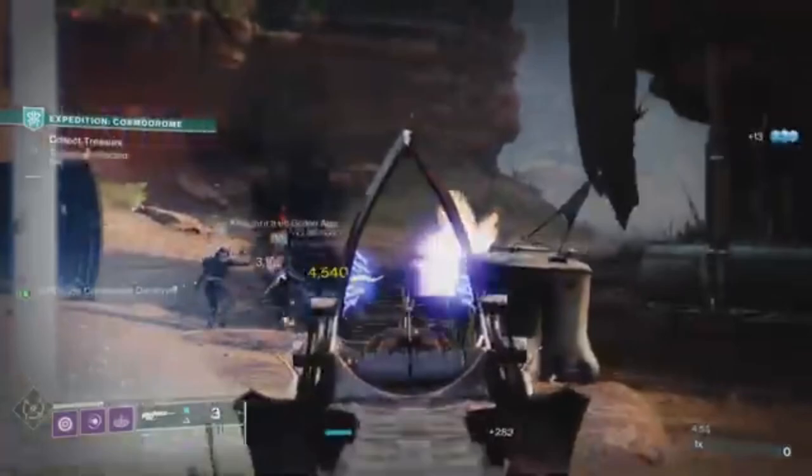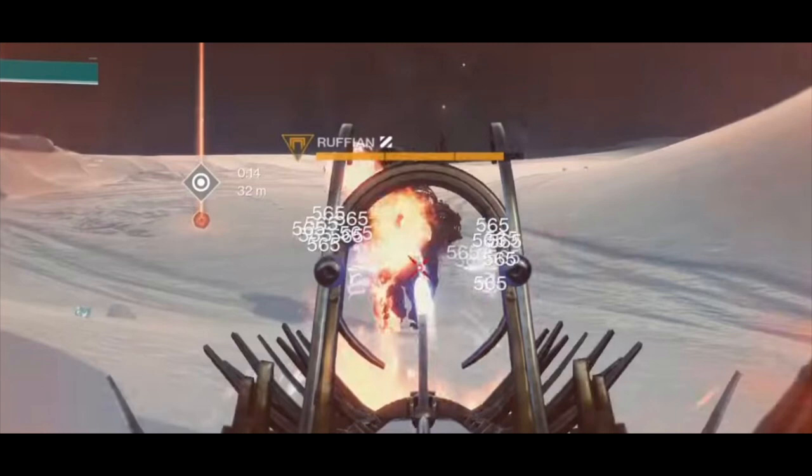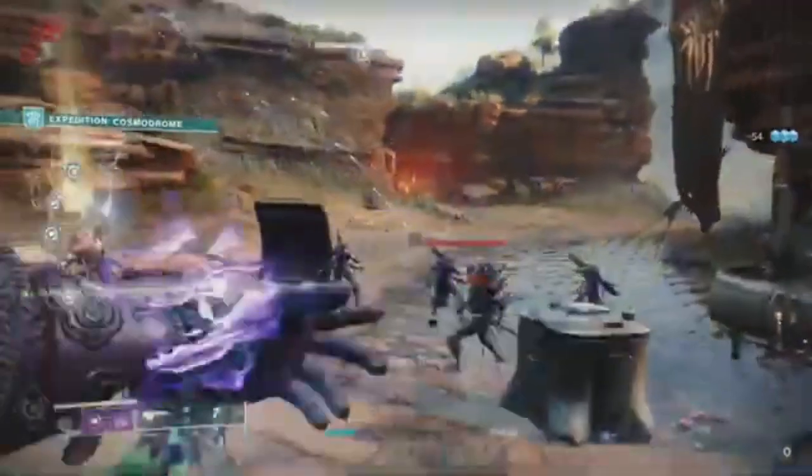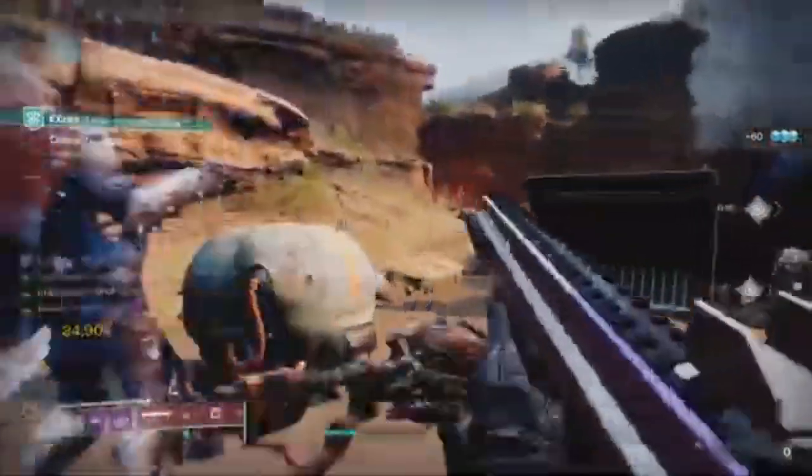The next triumph is called Robber Baron, where you're going to have to defeat Rufians — sorry if I said it wrong — which are only in the expedition activities. You'll see them as like a champion-type enemy around the activities. Basically you're going to have to defeat them; I believe there's around 20 or 30 that you have to kill every time you do an expedition activity. Just be sure to shoot them and kill them so you can get the triumph completion. I don't think they're in Ketchcraft — correct me if I'm wrong — but I believe they're only in expedition activities.